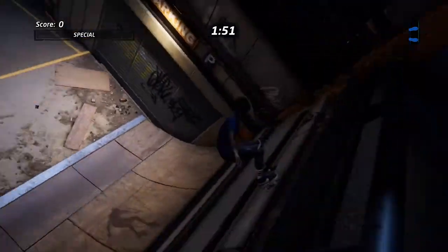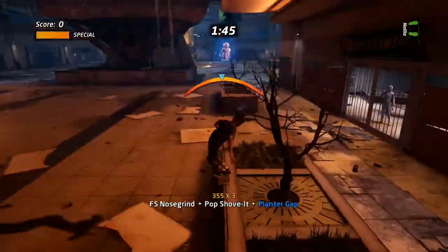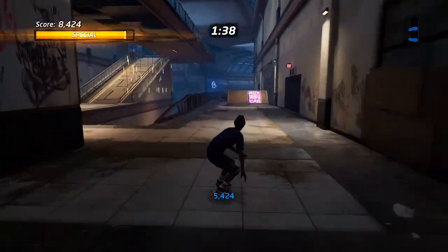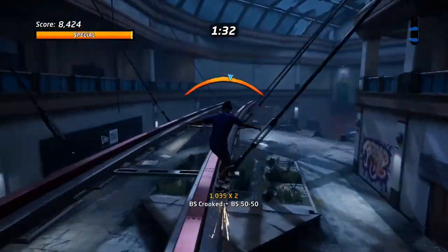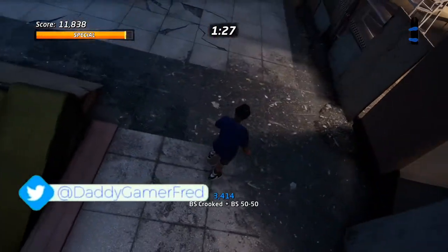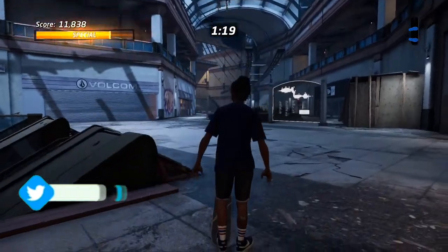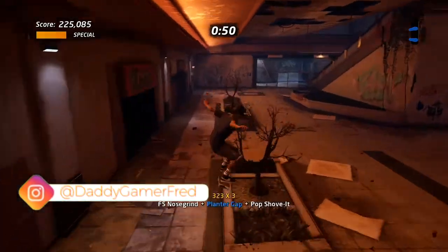The next goal is the secret tape for this level. I actually grabbed it by accident during my high score run. You need a little extra speed to jump up and land on these railings right here, and the tape is at the end of the railings — right in front of the Vans store on the top floor, just before you go down the escalators. It'll be right there in the middle, in the air.